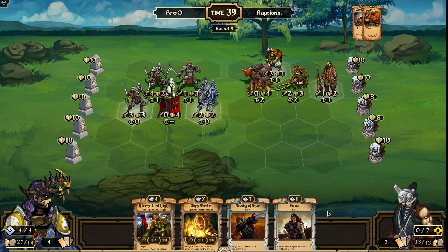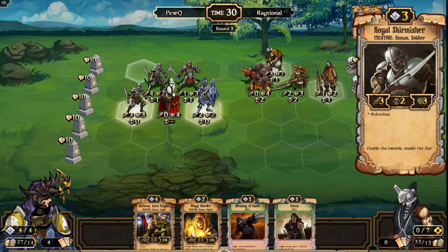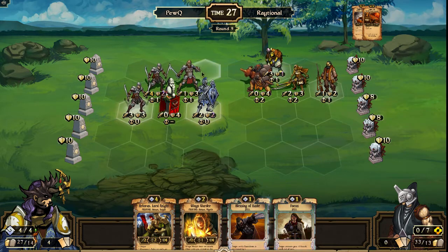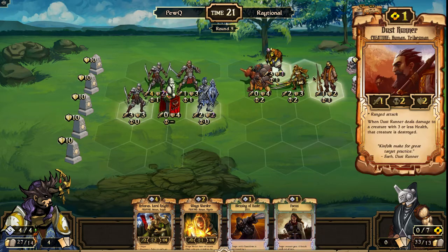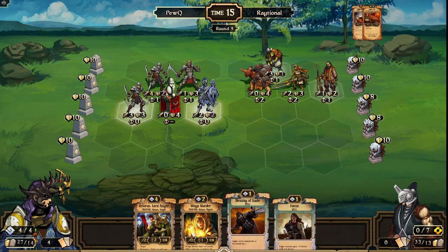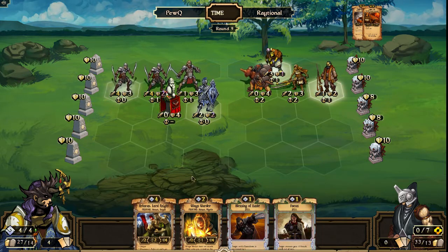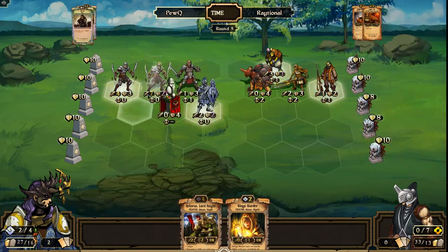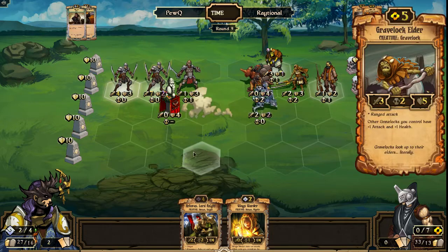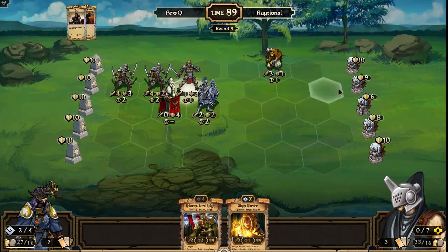The play I'm thinking would be a focus on the Wing Shield or on the Royal Skirmisher, and then moving the Ducal Infantryman up or the Royal Skirmisher up with Blessing of Haste on it, and then maybe Wingswarder played as well to continue to defend everything. So all that would survive of Raytional's would be the Dust Runner with that play. Blessing of Haste and focus comes down — looks like he's okay letting the Elder survive and just goes ahead and crashes in and kills everything else, choosing to let the Elder survive rather than the Dust Runner.